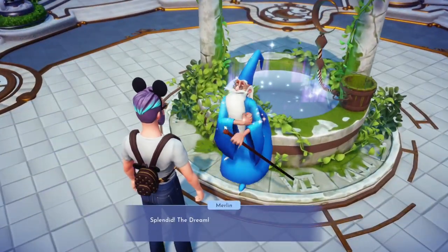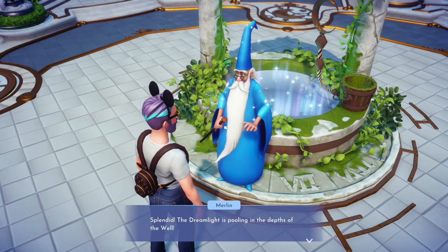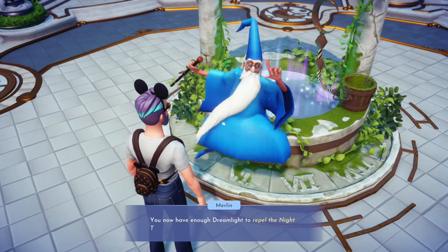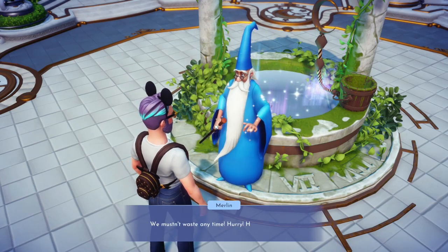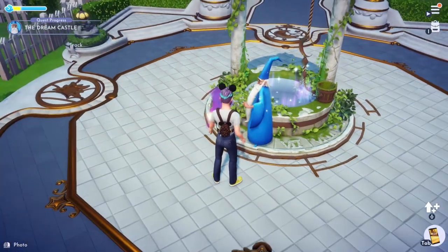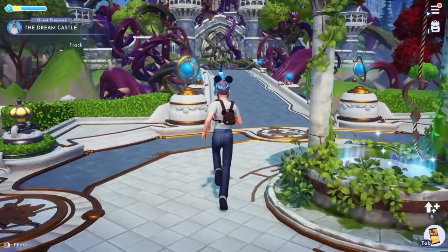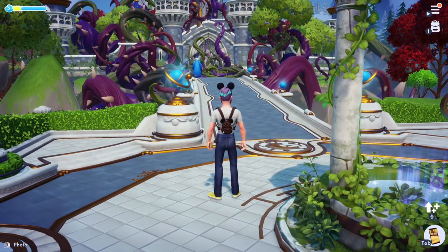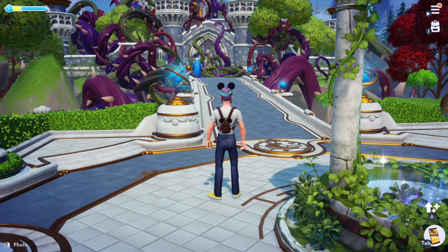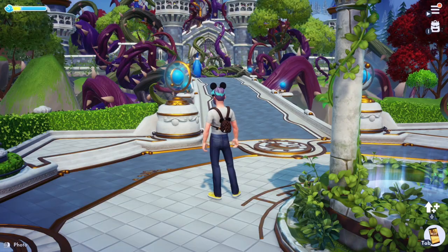Merlin appears at the well: the dream light is pooling in the depths of the well, and we now have enough dream light to repel the night thorns from the castle door. We mustn't waste time — hurry! And that's all the time for this episode, but we will be getting into the castle in the next episode. Thanks everyone for watching — hope to see you all in the next video, bye bye!